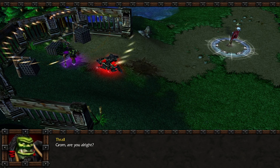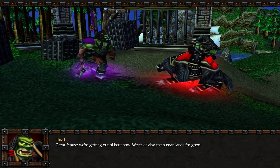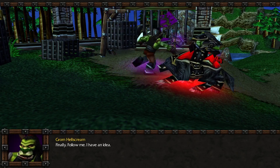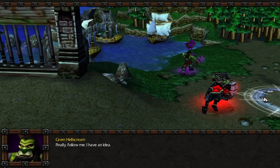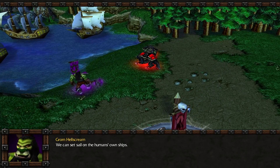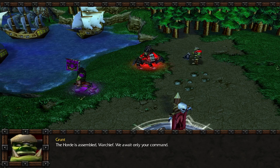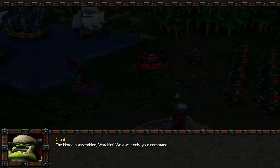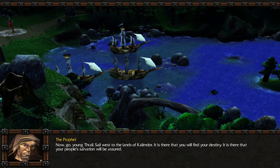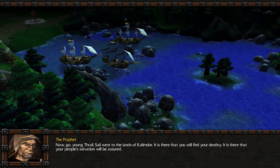Grom, are you alright? I'm fine, little brother. Luckily, they only injured my pride. Great, cause we're getting out of here now. We're leaving the human lands for good. Finally. Follow me. I have an idea. We can set sail on the human's own ships. Perfect. But we'll need to wait for the rest of the Horde. The Horde is assembled, Warchief. We await only your command. Now, go young Thrall. Sail west to the lands of Kalimdor. It is there that you will find your destiny. It is there that your people's salvation will be assured.